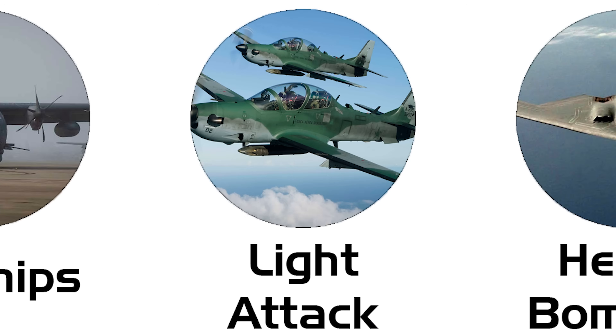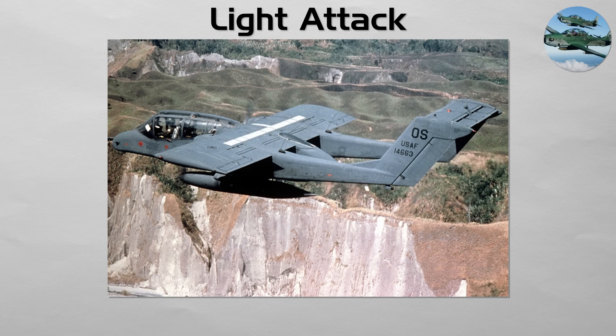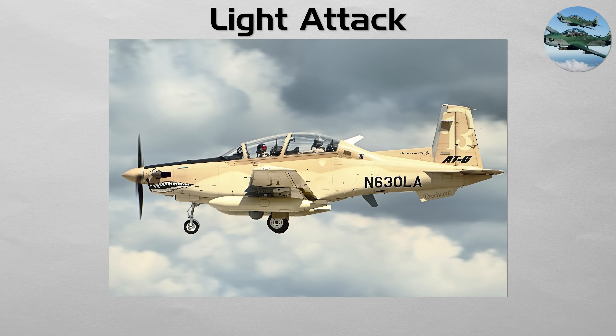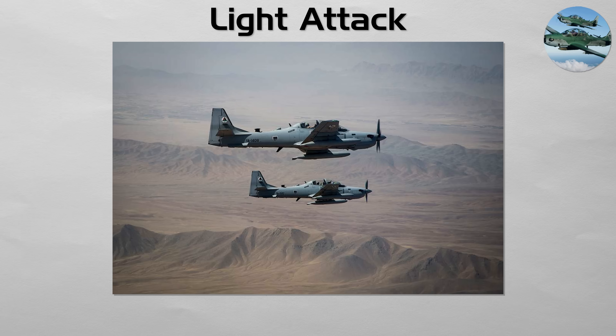Light Attack. A light attack aircraft is designed to provide cost-effective air support in permissive airspace, where there is no significant threat from enemy fighters or advanced air defenses. Often based on robust turboprop trainer aircraft, like the A-29 Super Tucano or the AT-6 Wolverine, these planes are cheap to fly, can operate from rough airfields, and can carry a respectable payload of bombs, rockets, and guns. They are ideal for counterinsurgency and close air support missions against irregular forces.